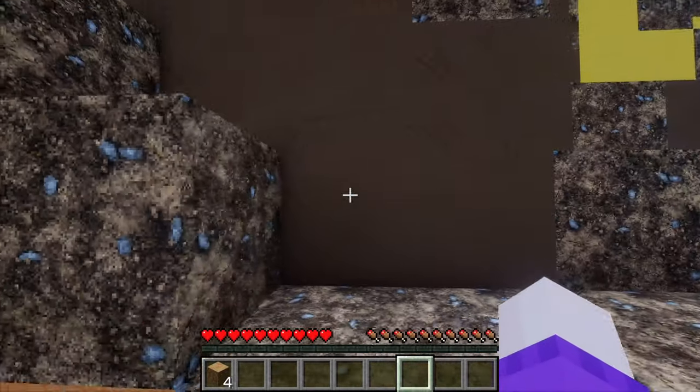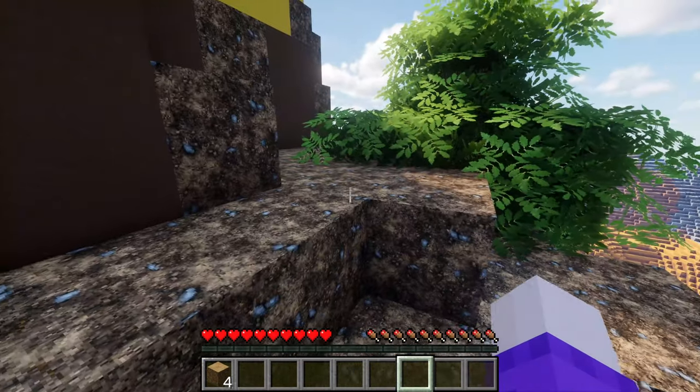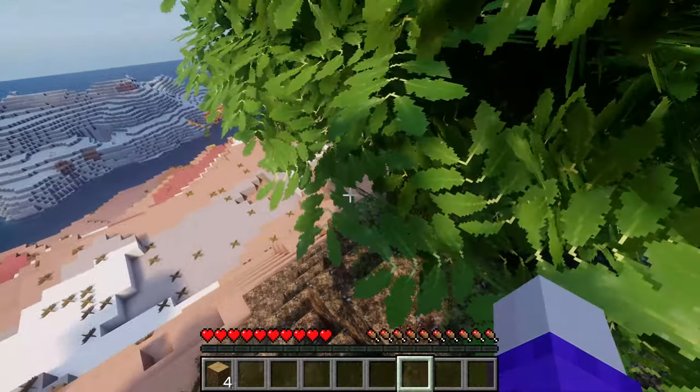Look at this lovely chocolatey brown color, and the yellows! This is going to be so much fun. Right, let's get some wood.